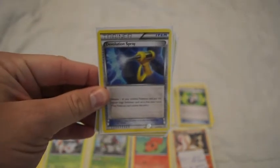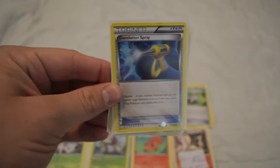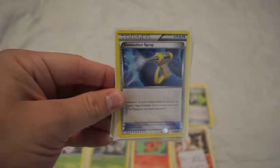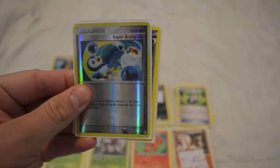De-evolution Spray — this card is in here because once you evolve a Foongus into an Amoongus, you'll want to be able to de-evolve it. So once you knock a Pokemon out, you can de-evolve it and then re-evolve it into an Amoongus, so you can do more damage to them. Four Super Scoop-Ups are in here so you can get an Amoongus back up if you don't have any de-evolution sprays — pick them up and then evolve Foongus again so it has the special conditions on it.